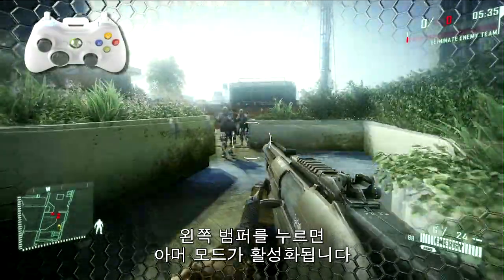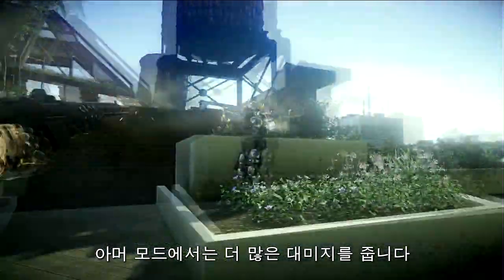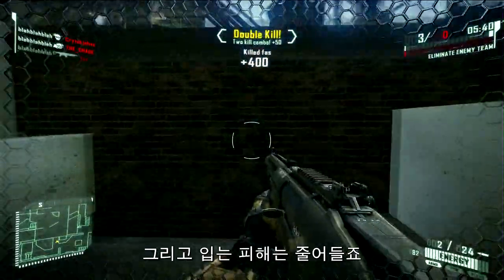Press Left Bumper to activate Armor Mode. Armor Mode lets you take more damage, and it enables you to dish the damage out.